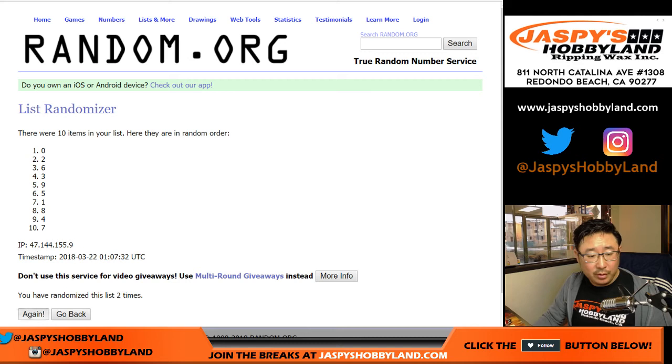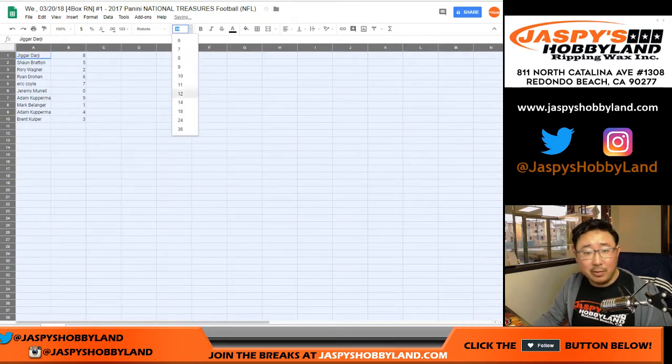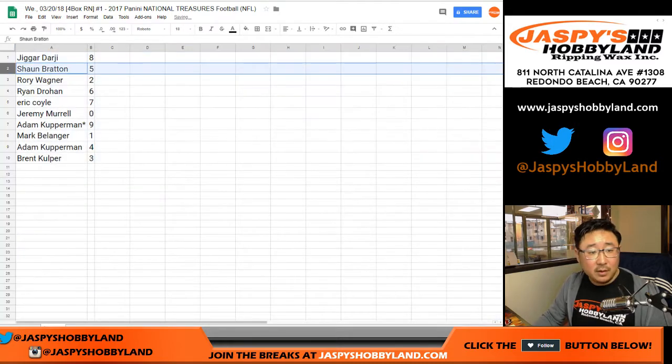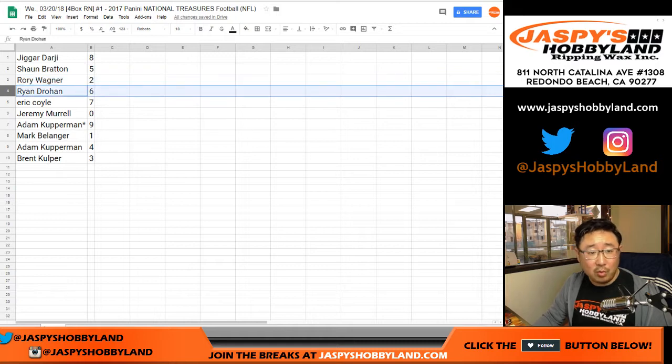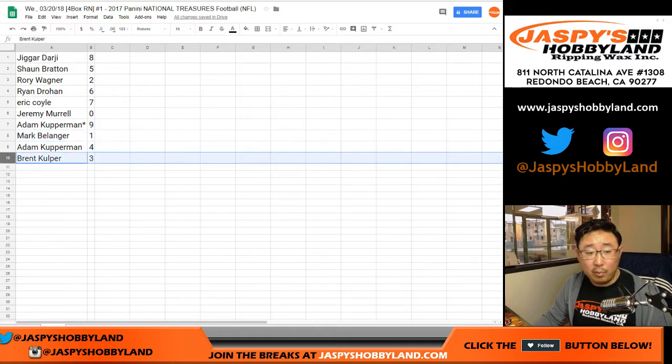1 through 9 for the numbers — 8 down to 3. And remember, 0 gets any and all redemptions, even if it's a 1-of-1 redemption. So: Darji with 8, Sean 5, Rory 2, Ryan 6, Eric 7, Jeremy 0 — you get any and all redemptions including 1-of-1 redemptions. Adam K 9, with your last spot mojo. Mark with 1, Adam Coffman with 4, and Brent with 3.